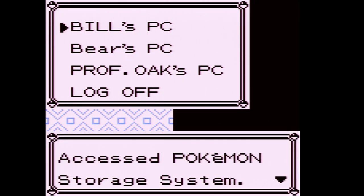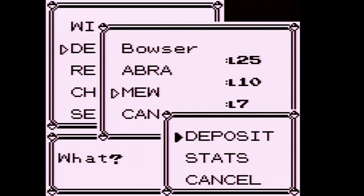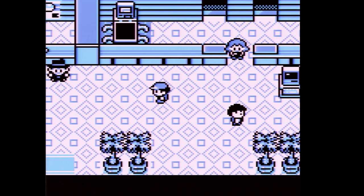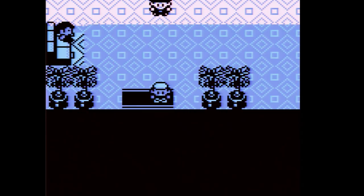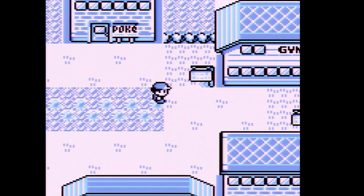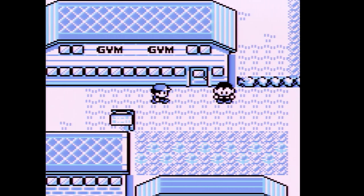We're going to keep Abra out for a bit. What we're going to do now in this part is go to the Cerulean Gym, as we have not done that yet.